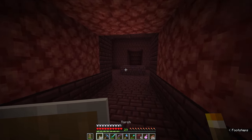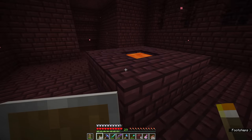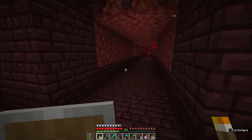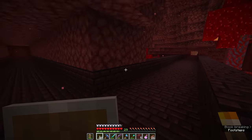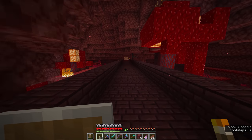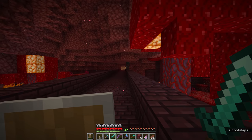Over here in this direction we have the entrance to the interior of the nether fortress, which you can always tell because there is this well with a lava pool in the middle. Everything that reaches out like this is technically the outside of the nether fortress, so I'm going to mark this with a couple of torches so we know that it goes into the interior — and right there is our first wither skeleton.